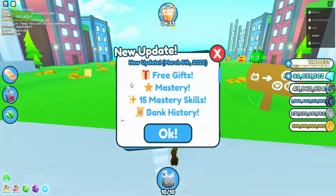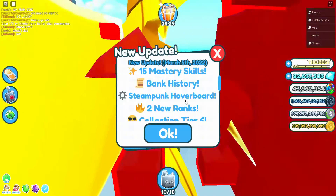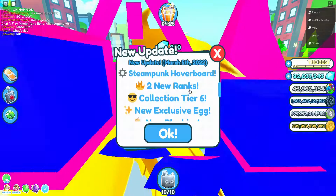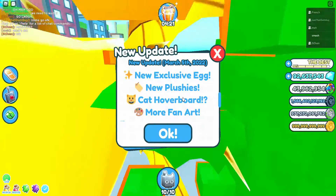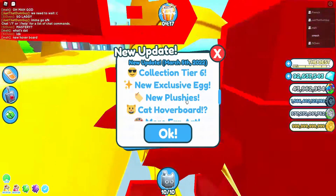We're going to read the update log here. So, free gifts, mastery, 15 mystery skills, bank history, steampunk hoverboard, 2 new ranks, collection tier 6, new exclusive egg, new plushies, cat hoverboard, and more diamonds for robot — and more.